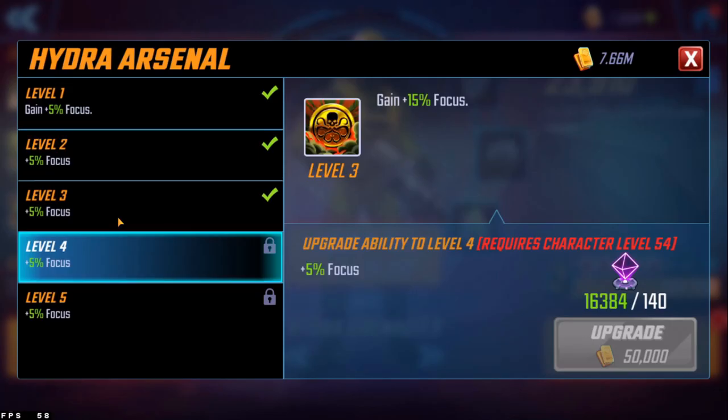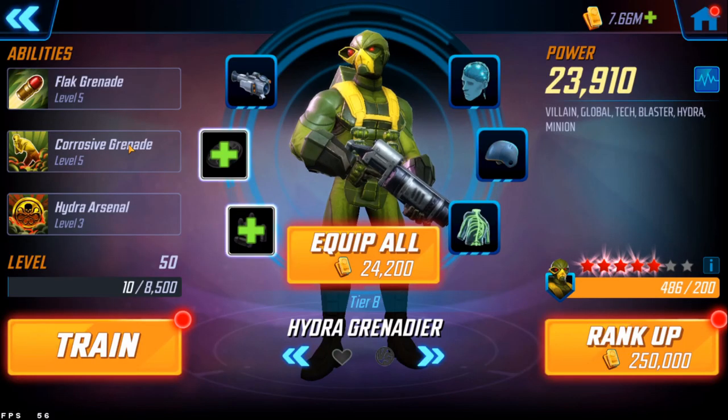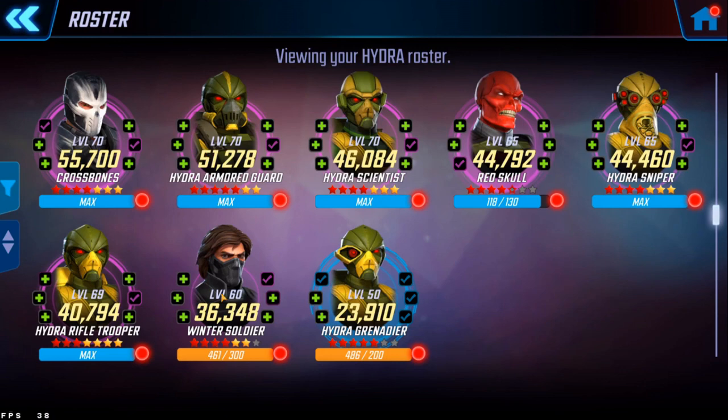Now the passive, Hydra Arsenal — at level 4 it would be 20% focus, and the blog post says plus 40% focus, so that's an improvement of 20%. All Hydra allies are getting 40% focus, which is quite a bit. The new thing added is that if Zemo is an ally, the Grenadier gains plus 20% damage. So not only is he getting 20% across the board, but his basic and special will also be getting increases too.